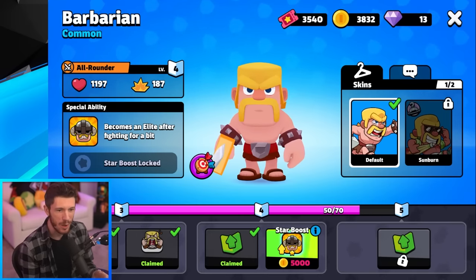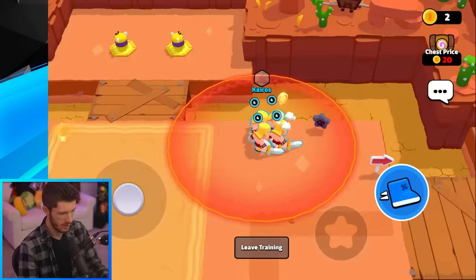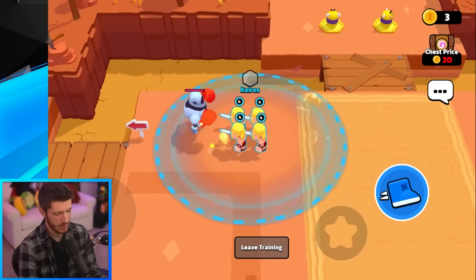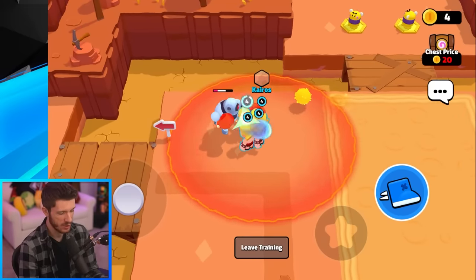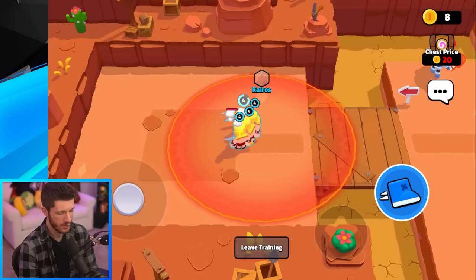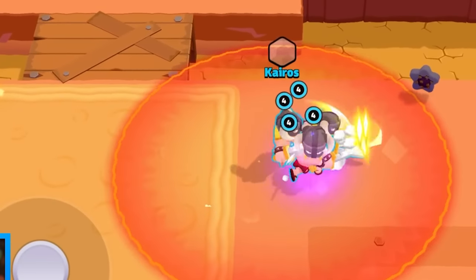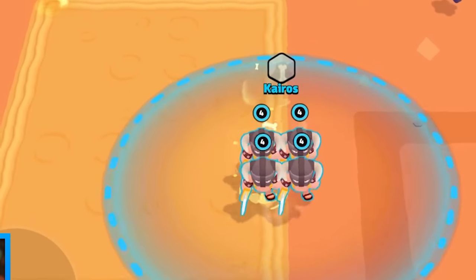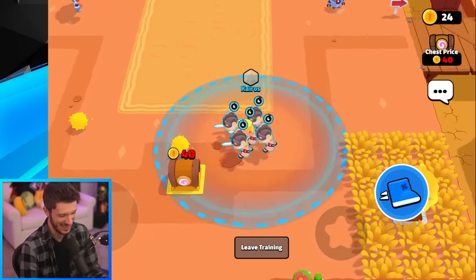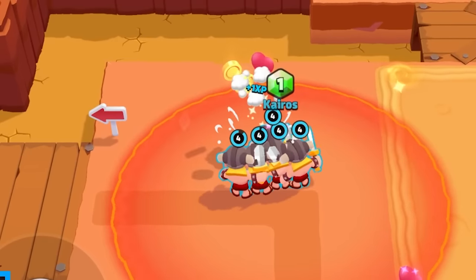Next is the Barbarian — he becomes an elite barbarian after fighting a bit, which increases his damage and heals him. We got four barbarians, and the barbarian actually deals a ton of damage. Look at that — four of them just destroyed that. Let's see them all transform into elite barbarians. Only three of them transformed — this lone barbarian just hasn't been able to kill enough. There we go, he's finally there. The regular barbarian's attack speed is so slow that it's hard to get him to transform.